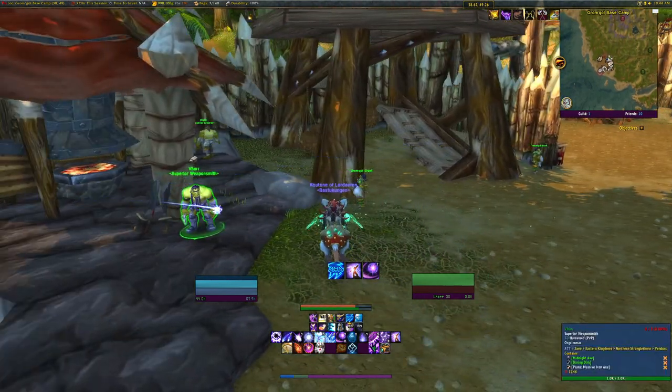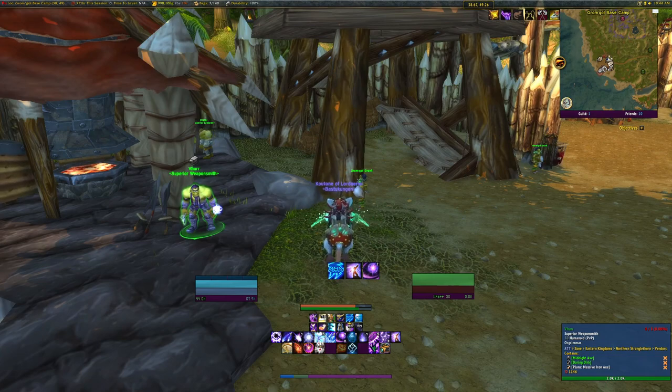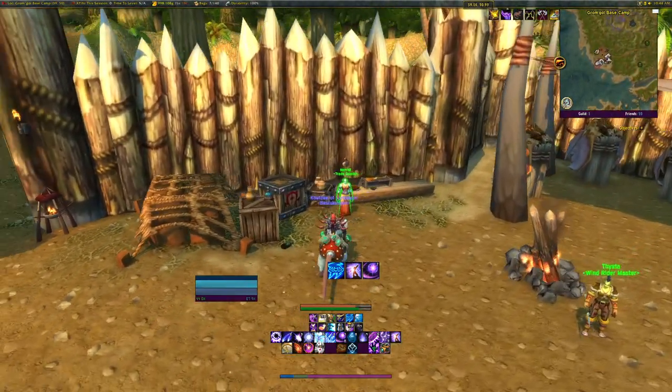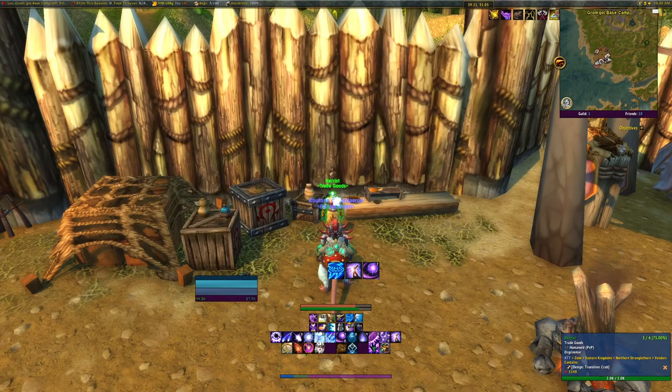That's all he has right now. In the lower right corner you can see he also sells Midnight Axe and Daring Dirk, but the Plans are the most important. The second most important vendor here is Nerist.